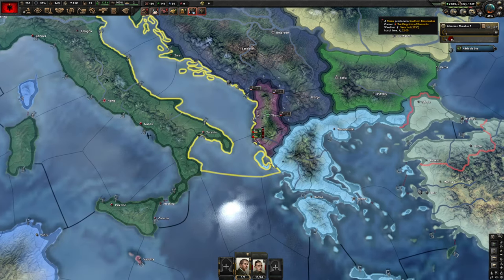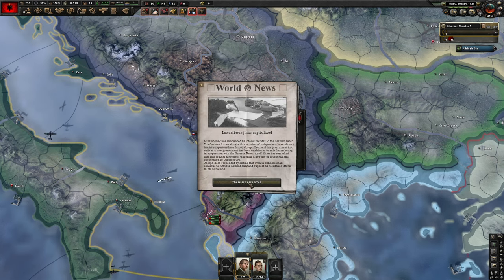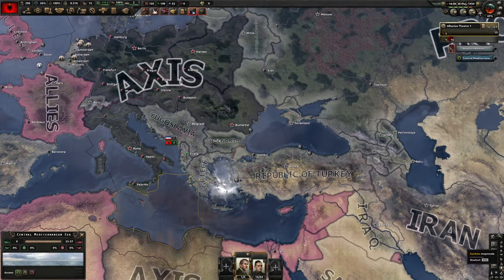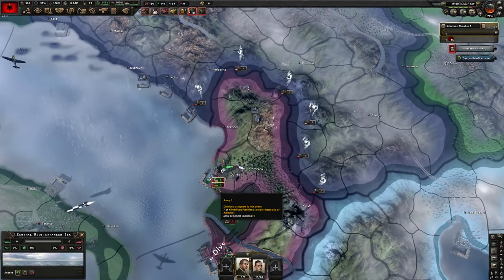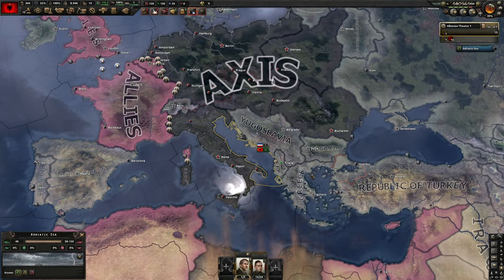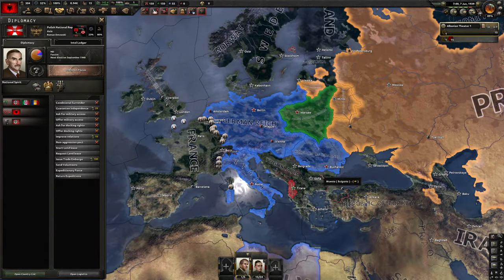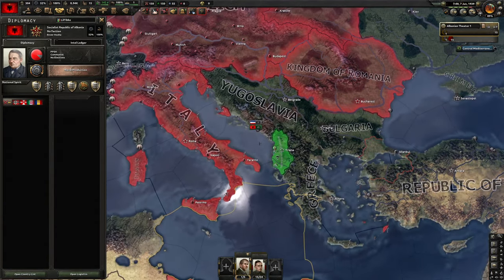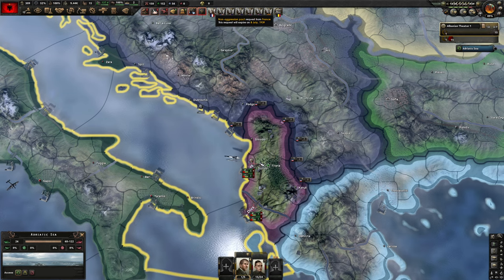We're now at war with Germany too, so that makes things a little more interesting. As long as they don't get through Yugoslavia we should be okay. World War II has started, however Poland is on the Axis side. I'll go until 1940 helping out the Allies and then declare war on them — I'll be taking on the whole world. Skipping a non-aggression pact request — I'll take their convoys though.